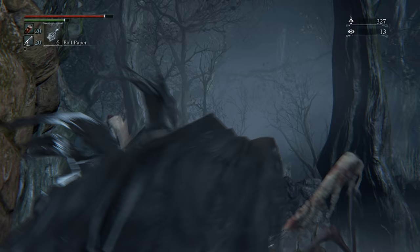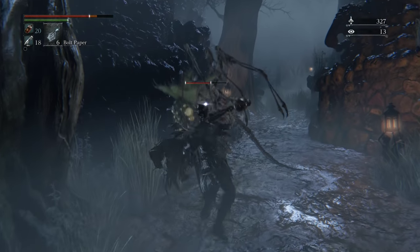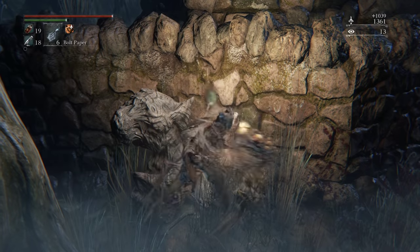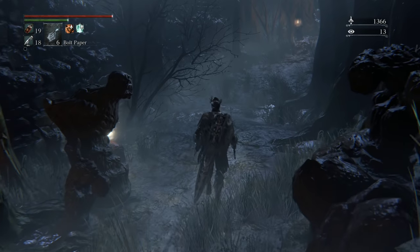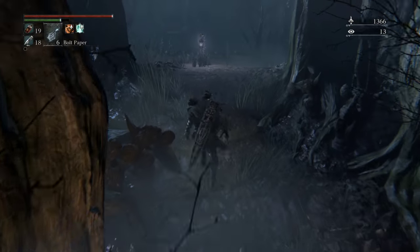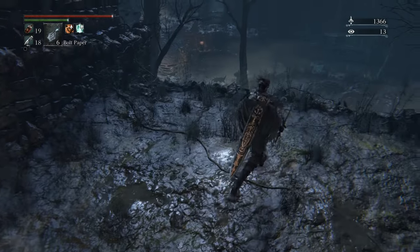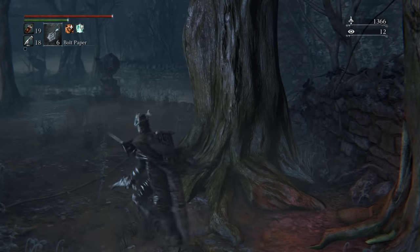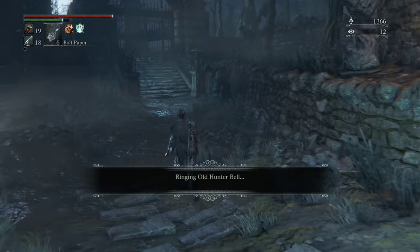If the fly men grab you, they can build up Frenzy — just something to be aware of. They also drop Sedative, which is nice. Up ahead, we are going to summon a friend — the younger Madrias Twin — and he's just gonna go through this whole area with us. It'll be much, much easier. Over here is a shortcut we'll get later.